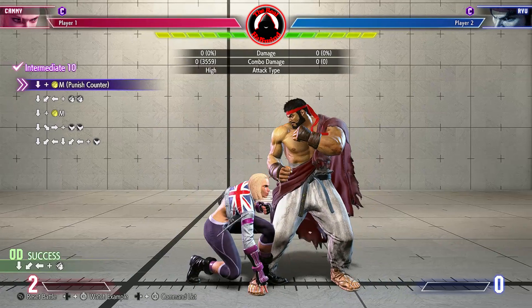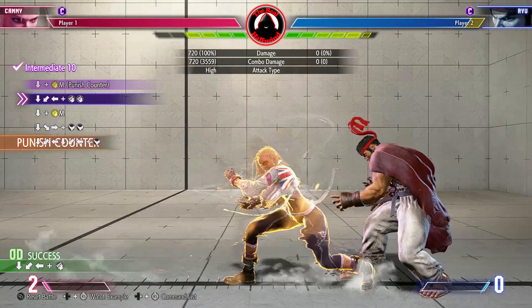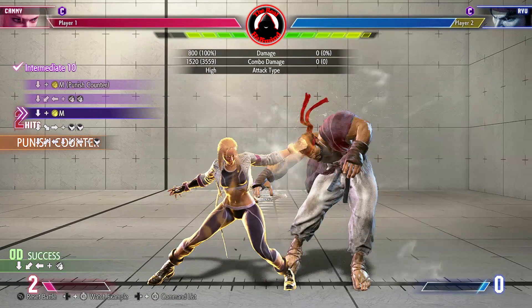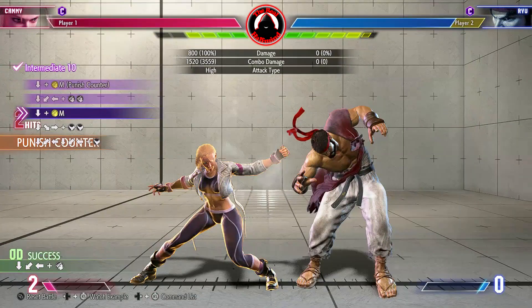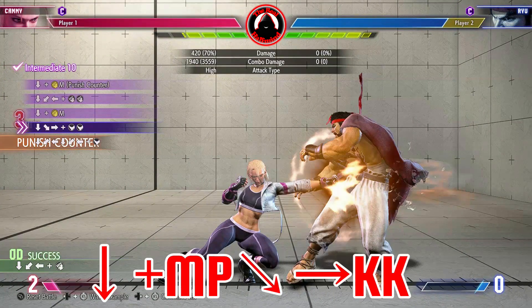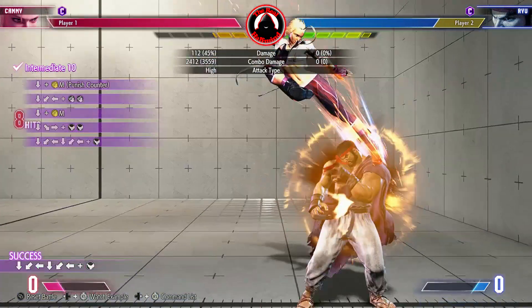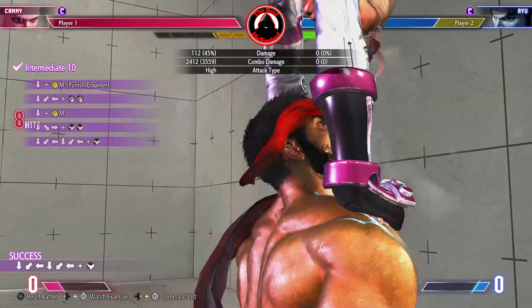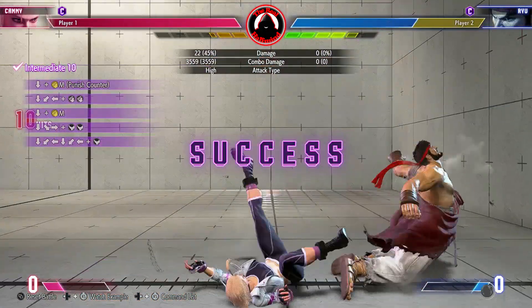From the crouching medium punch, you can cancel into quarter circle back with two punches. Here we will be skipping an input — since you are already holding down for the medium punch, just press down back, then back with the two punches. During this move, you can start holding down for your next attack, the medium punch, which will be linked. Again, since you are already holding down, just press down forward, then forward plus two kicks. For Killer B Spin to connect, you need to perform the move before OD Spiral Arrow ends.